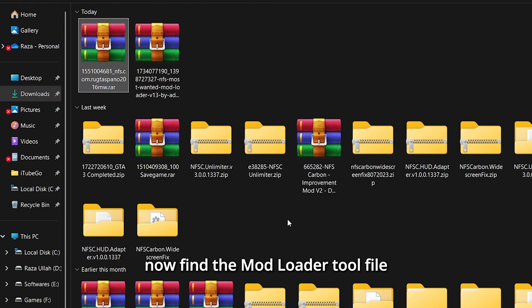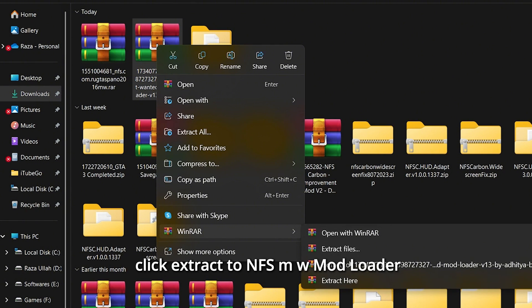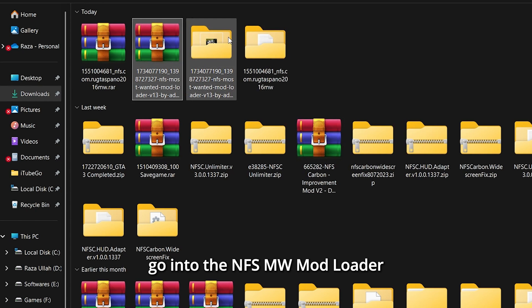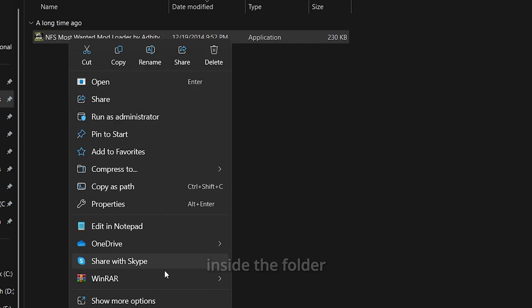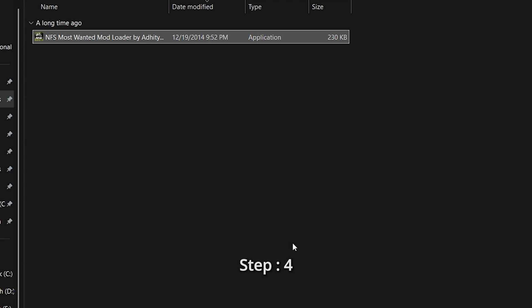Now, find the Mod Loader Tool file. Right-click on it, select WinRAR, and click Extract to NFSMW Mod Loader. After extracting the Mod Loader Tool, go into the NFSMW Mod Loader folder that was created. Right-click on the NFSMW Mod Loader archive inside the folder, select WinRAR, and click Extract to NFSMW Mod Loader again.